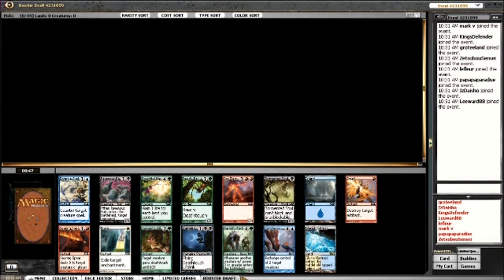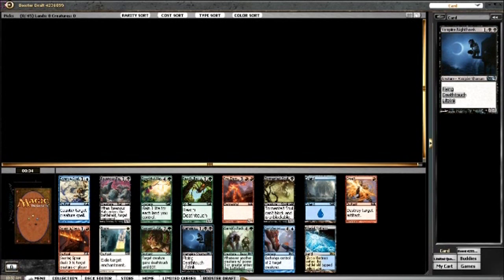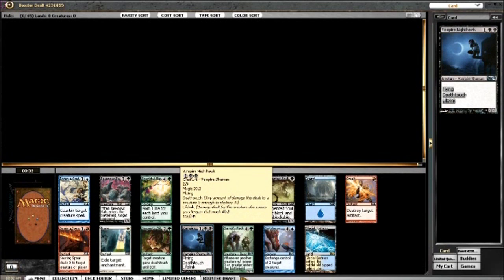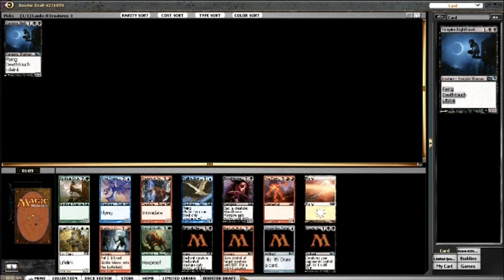There's Vampire Nighthawk, which is in my opinion the best card in the pack. There's Garruk's Pack Leader, which is very strong. Switcheroo is also really good, and Searing Spear is one of the best commons - definitely the best red common. But Vampire Nighthawk is probably the strongest card in the pack. It's one of the stronger cards in the set, probably top five or six uncommons. It has flying, deathtouch, and lifelink - it needs no more introduction. I'm just going to take it.